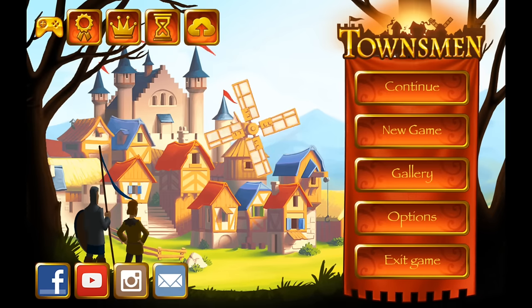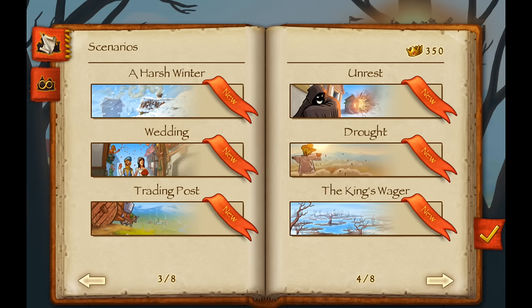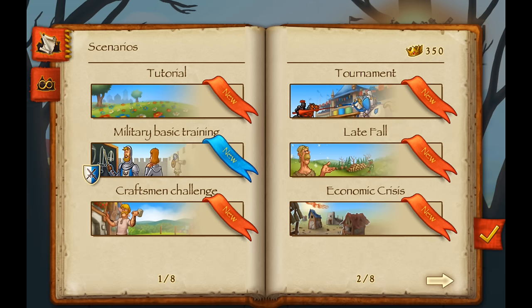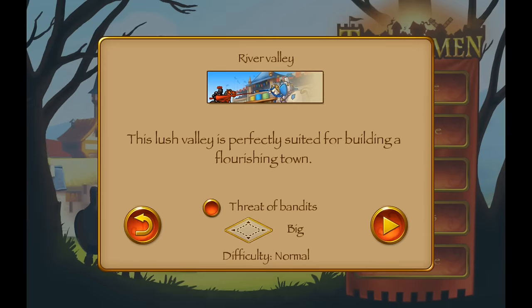After finishing the tutorial, we press on the button 'New Game' and there you can see we have a lot of fantastic scenarios waiting for you with some awesome stories to be explored. You might also notice this little blue and white shield icon on some of these scenarios — that indicates there is a threat of bandits and you have to defend your town. Since we don't want to be disturbed, we select one of the sandbox levels — the River Valley — so you can build up your town without anything disturbing you, endlessly.